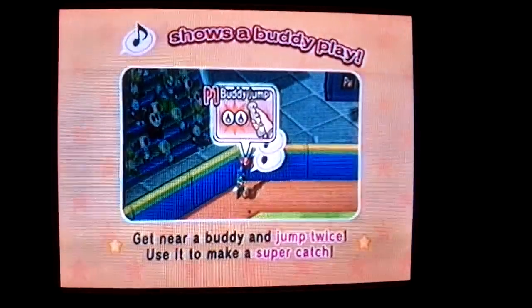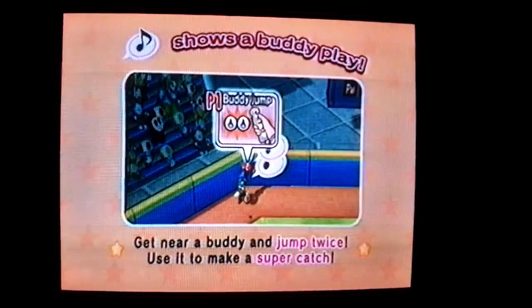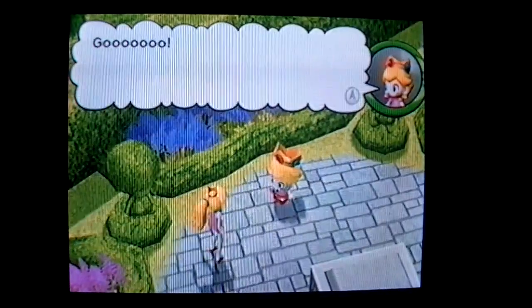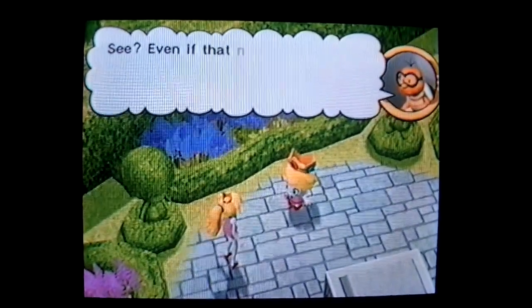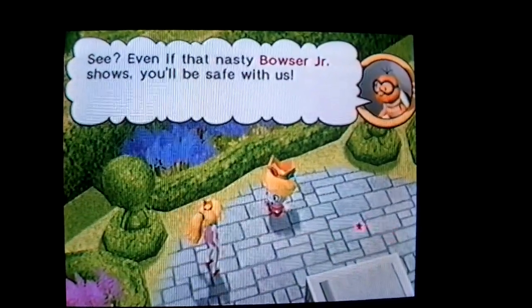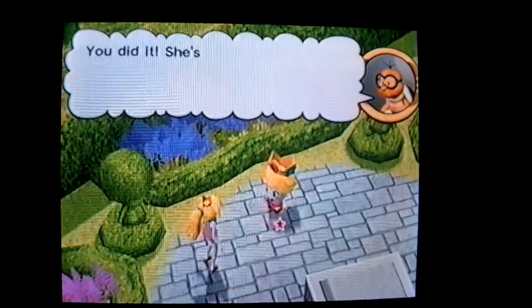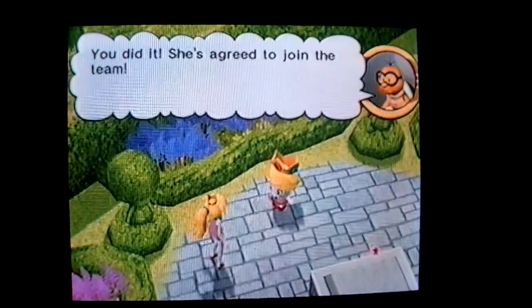Note shows a buddy play — get near a buddy and jump twice, use it to make a super catch. I'll come play later. Even if that nasty Bowser Jr. shows, you'll be safe with us. You did it! She's agreed to join the team.